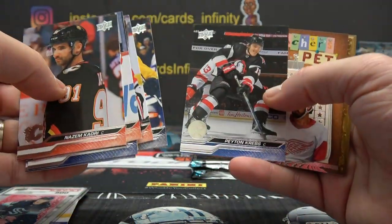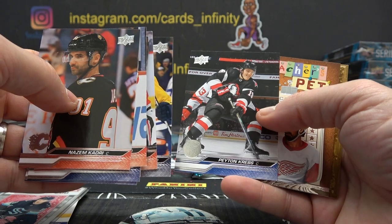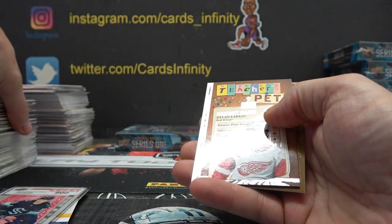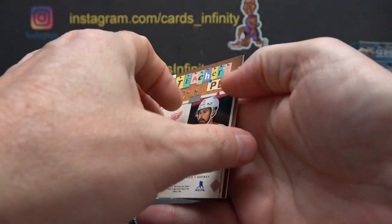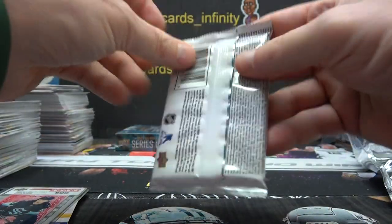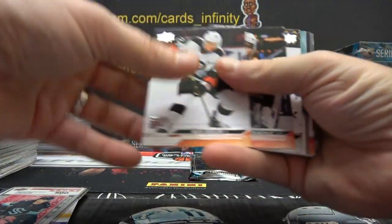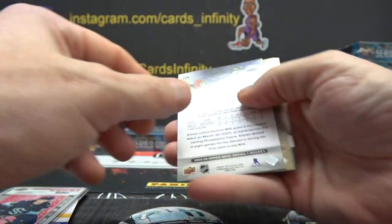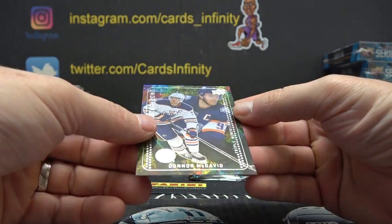Did you hear the news that Tim Duncan signed with Panini? He's going to start doing autographs. Tim Duncan has next to no autographs — I think he signed back in the late 90s, early 2000s sometimes. Panini signed him to a basketball exclusive deal. 3 — Johnny Goudreau. And 2 on Dylan Larkin. I imagine it'll be like Charles Barkley — in the beginning all his autos go for thousands, then they put them in every set.